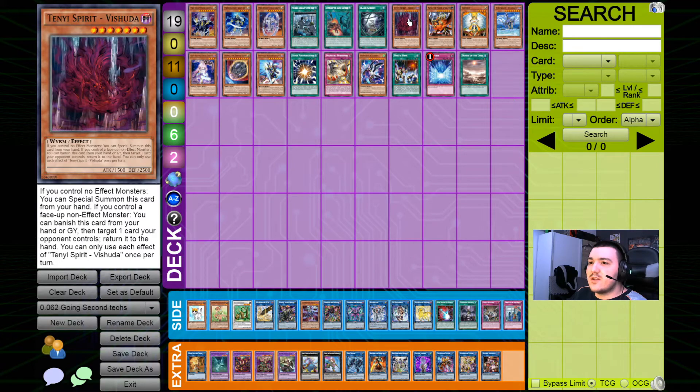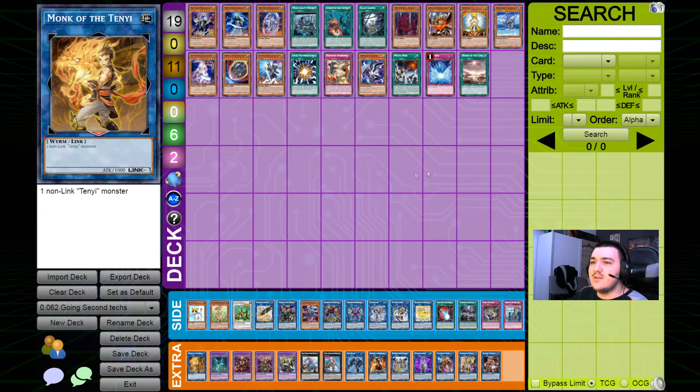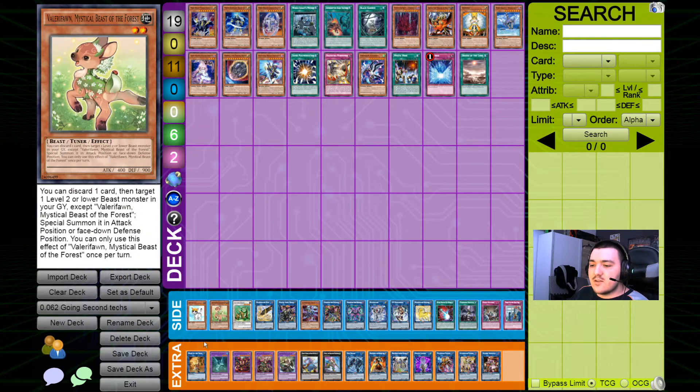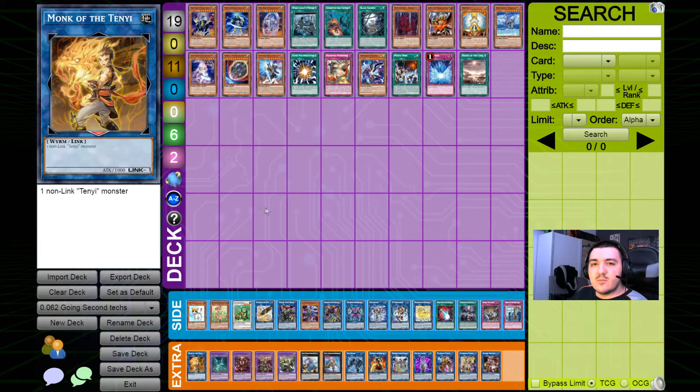One card that is pretty convoluted is Tenyi Spirit of the Shooter, which can be special summoned for free if you control no effect monsters. You can then link it away into Monk of the Tenyi, a non-effect link monster, and activate the Shooter's graveyard effect to banish it and bounce a card from your opponent. This is a pretty interesting play because it doesn't take your normal summon and you can remove one card from your opponent's side of the field. However, the only thing it leaves you with is a non-effect monster in your extra monster zone, meaning you can't summon any Crusadia monsters there even though you haven't used your normal summon yet.